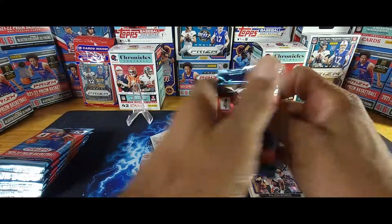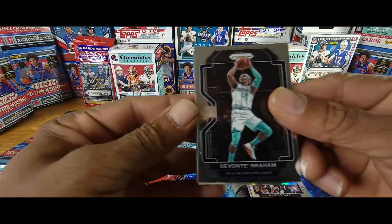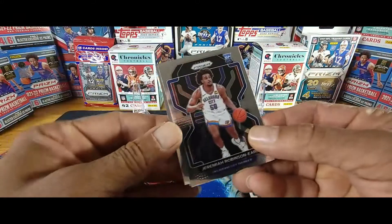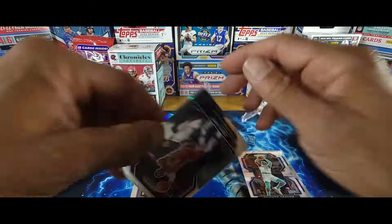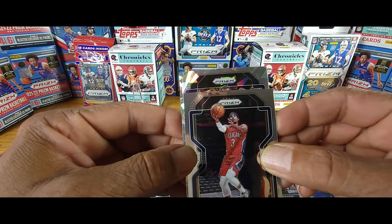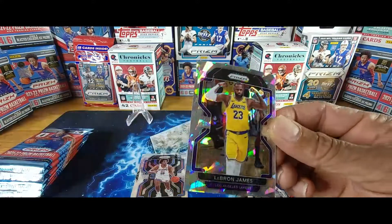Second pack: Devontae Graham, a Cracked Ice Jeremiah Robinson-Earl rookie card, Josh Hart, and a Cracked Ice LeBron James — and it's not a rookie, it's the Los Angeles Lakers version. Nice cracked ice!